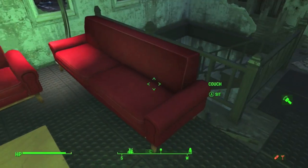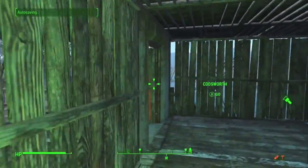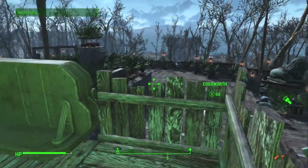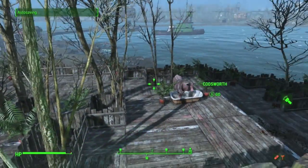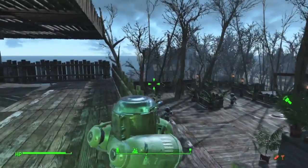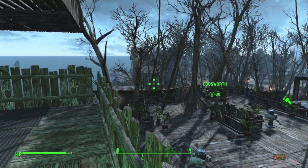That smoke you see in there is another glitch, like the ghouls. It's from the glowing ghoul. I thought it was my reactor creating smoke, and I thought it was something else creating it as well. But it's actually a glitch from that glowing ghoul — it's just kind of weird, like something's burning somewhere. I'm just going to change it to daylight quick so we have a better view of the settlement.